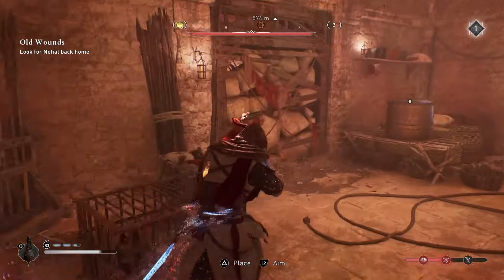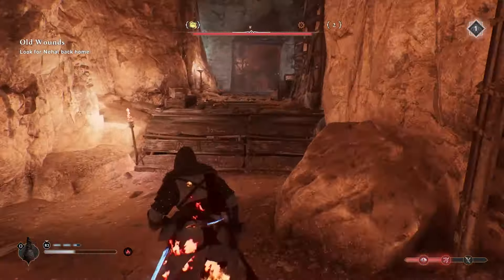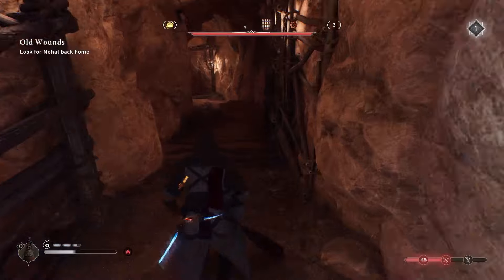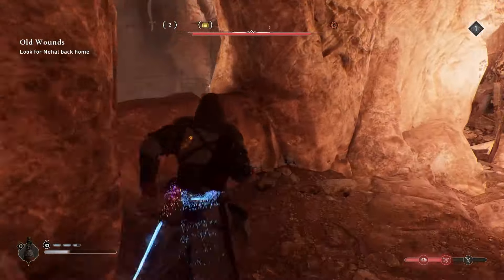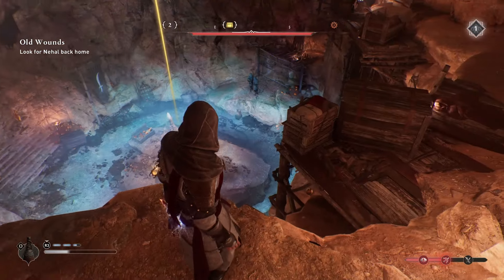Now use the explosive to break this wall. Head inside and then take a left to reach this cave. There are a few enemies, so take them out first so you can loot in peace.